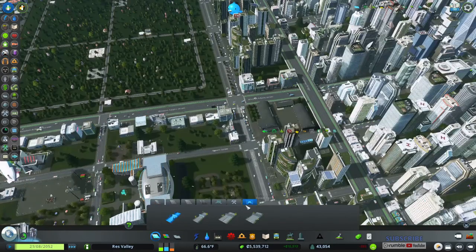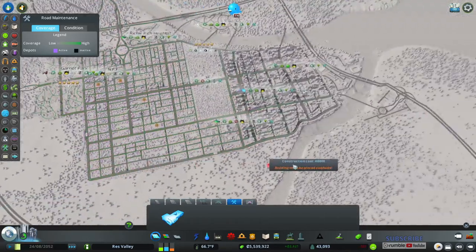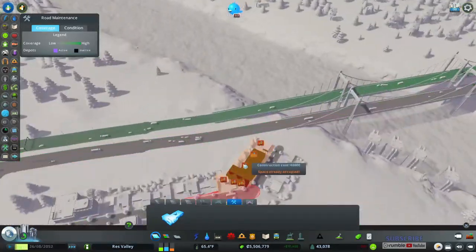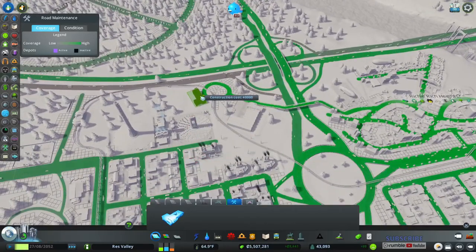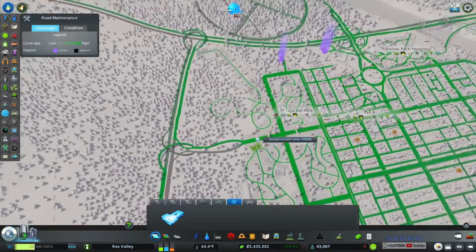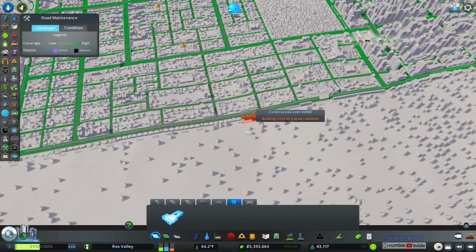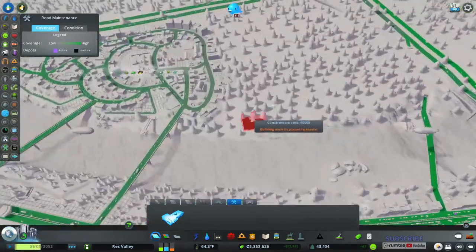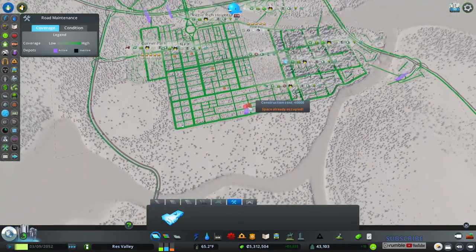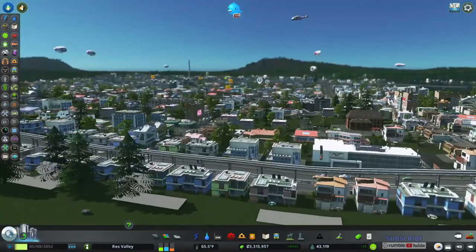The road maintenance depot doesn't go really far, but I can use it to my advantage. This keeps your roads maintained so that cars can actually go faster on the roads — and on your highways too. You just want them to get to where they're going quickly. Just throw them in some random spots and make sure the roads are covered. They don't produce noise pollution, so that's good. Throw them anywhere and let it happen.